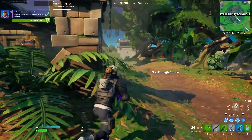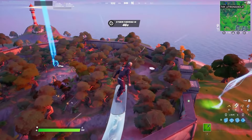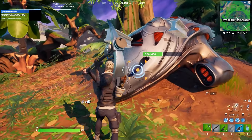First of all, where you can find the new NPC — it is in Stealthy Stronghold. You can just fly in there; it is only in the limited area. You can also find the spaceship there, which has a chance of having a chest in it, so you might want to check that out as well.